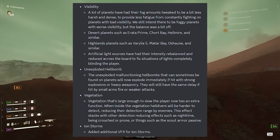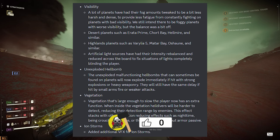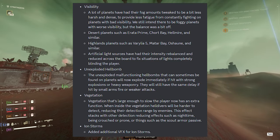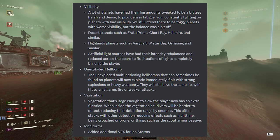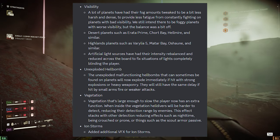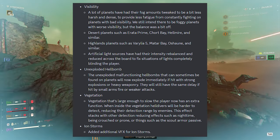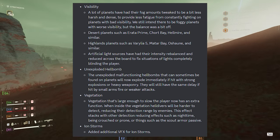Desert planets like Errata Prime, Chort Bay, Hellmeyer, and similar Thailand-type planets like Varillia 5, Matar Bay, Oceanu, have had artificial light sources rebalanced and reduced to fix situations of lights completely blinding the player. Unexploded malfunctioning hell bombs will now explode immediately if hit with a strong explosion or heavy weaponry. Vegetation large enough to slow the player now provides a stealth bonus — Helldivers inside it will be harder to detect, reducing enemy detection range. This stacks with scout armor, crouching, prone, and nighttime effects. Additional VFX for ion storms have also been added.